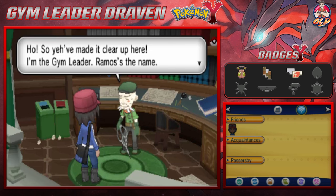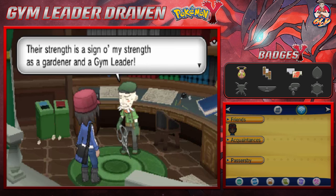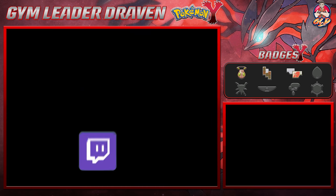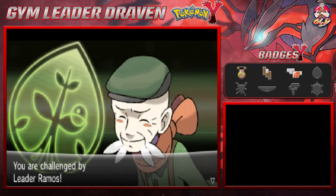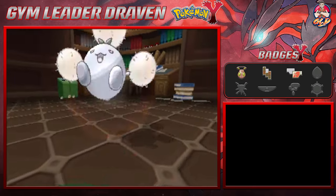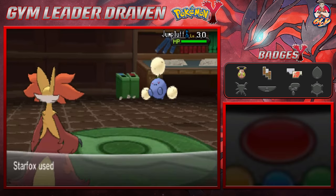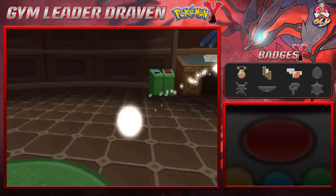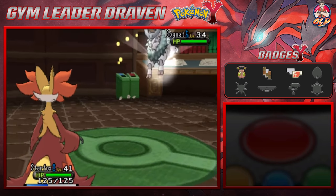We are at the very end here - it's the gym leader! Gym leader Ramos introduces himself and asks what I thought of the garden playground he made with his sturdy plants. Their strength is a sign of his strength as a gym leader. Here we go facing Ramos - let's destroy this guy. He comes out with a Jumpluff, let's go Mystical Fire! So unfair just using one Pokemon on all these guys, but that's what I'm doing.